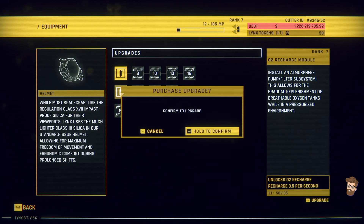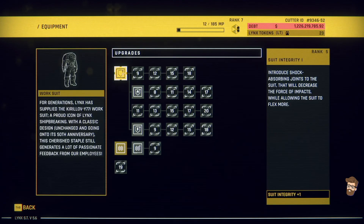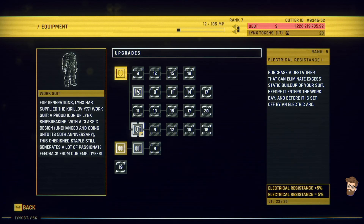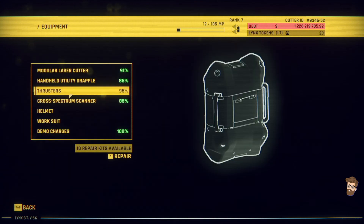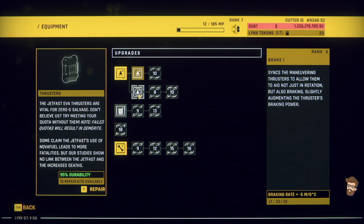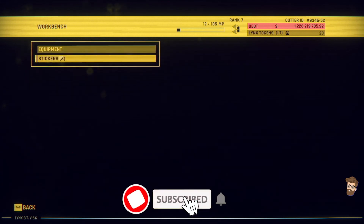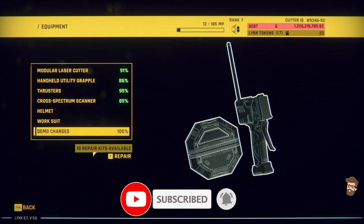I want helmet stuff. O2 Recharge Molecule — install an atmosphere pump filter subsystem for the gradual replenishment of breathable oxygen tanks while in a pressurized environment. Absolutely worth grabbing that. Work Suit, Suit Integrity. I got Heat Resistance available. Unfortunately, I'm now just short on Lynx tokens — I need 25 for all that. Durability Drain — did I get that yet? Yeah, the top speed increase. Fuel Capacity — not really an issue. It's more I need fuel. Double check my equipment — yeah, we're good.